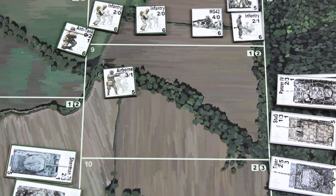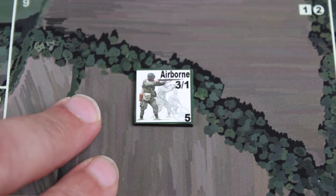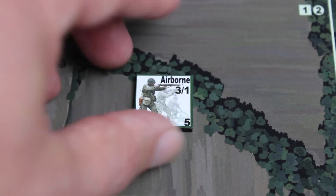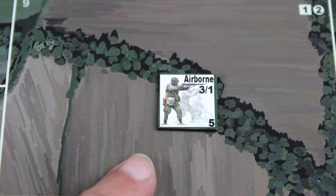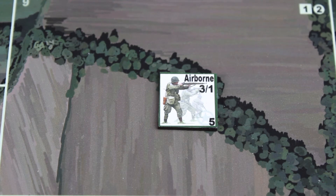Now let's look at the actual information on the counters. Taking the American airborne counter as an example, each counter has a variety of combat statistics and a colored border — the Allied border is dark green, the German border is grey — plus a small allied symbol in the bottom right. The counter has the unit name, and the first two numbers relate to dice rolled in combat: the first against infantry targets, the second against armored fighting vehicles. The number at the bottom is a saving throw.